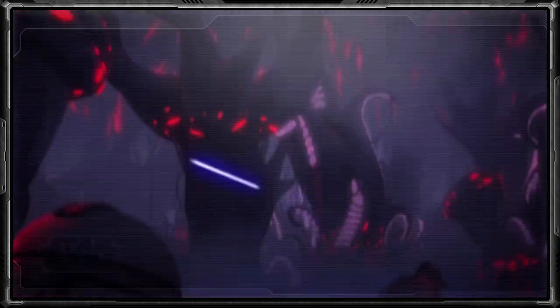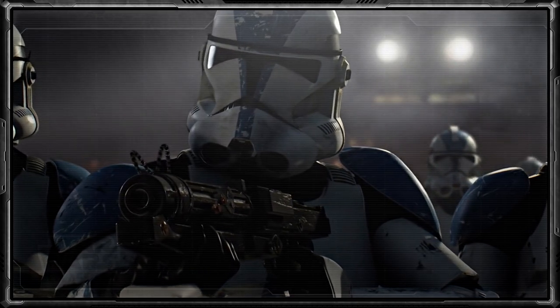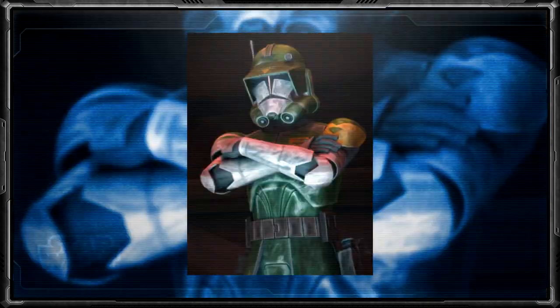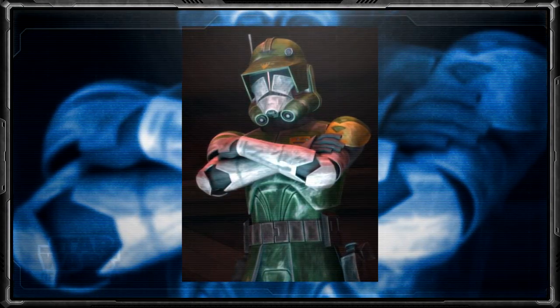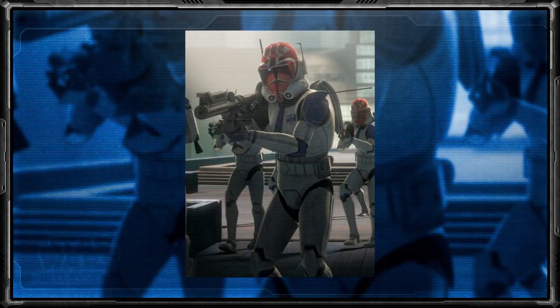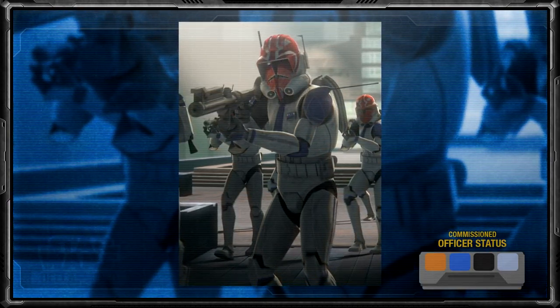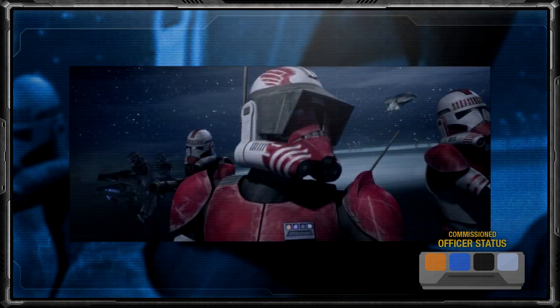Officers still received a custom armored design to stand out from the rest of their troops. This liberal use of identification carried on to Phase 2 armor, and even though much remained the same, officers were at least granted an optional insignia plaque on their chest to indicate their ranking. Only two types of rank insignias were used in Phase 2 clone armor, with the first plaque containing orange, blue, black, and white pins — the most common, generally used to indicate officer status.